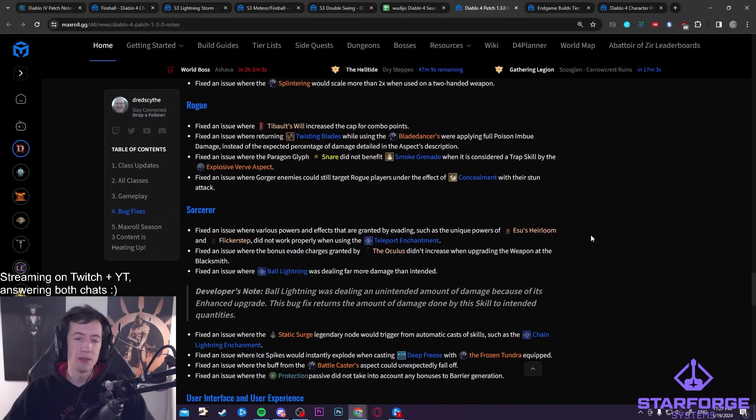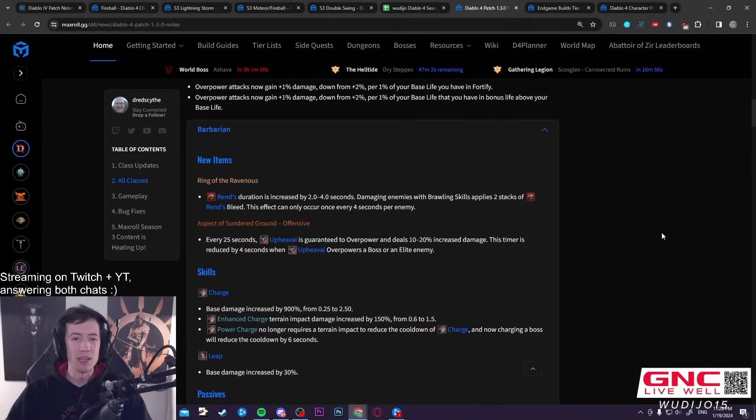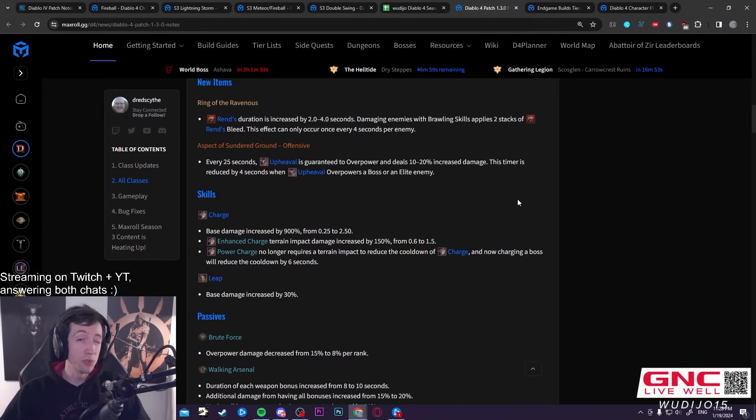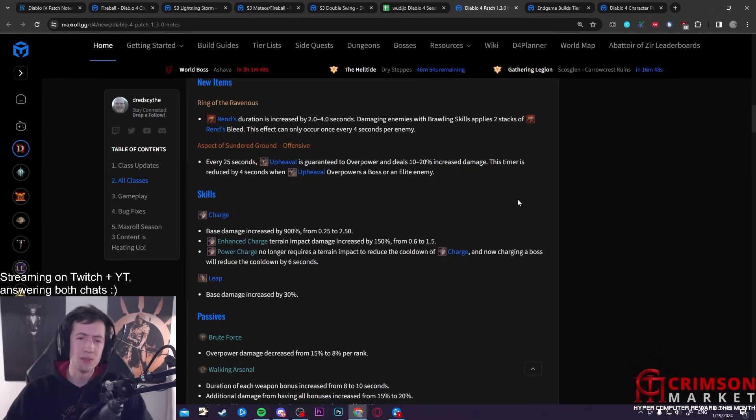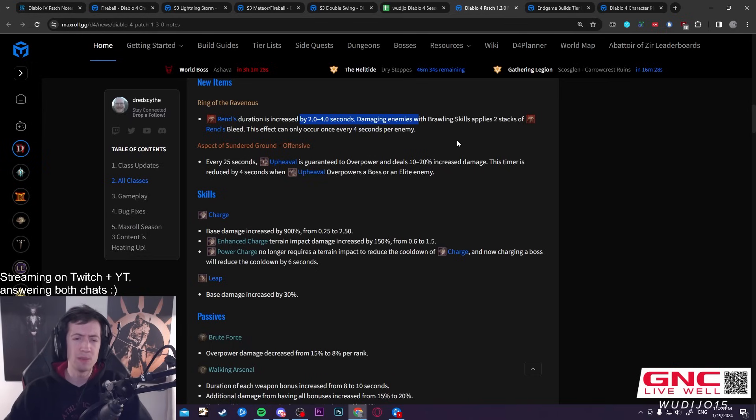Overall Rogues are going down, not just from this but from other nerfs too. Let's go through the initial class changes starting with Barb. They have a bunch of cool new stuff, including Rent — which is going to look really good. There's a new unique ring, Ring of the Ravenous, that applies Rend when you hit enemies with a mobility skill like Charge, Leap, or Kick, passively bleeding everything as you go through dungeons. It could make for really fun speed farming builds.